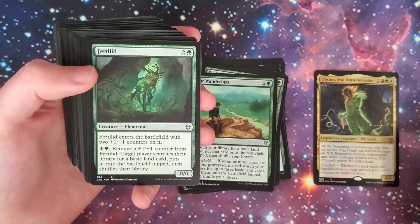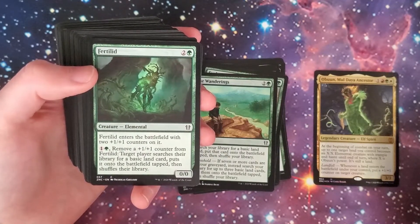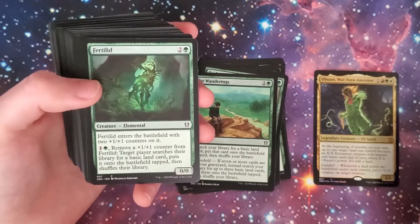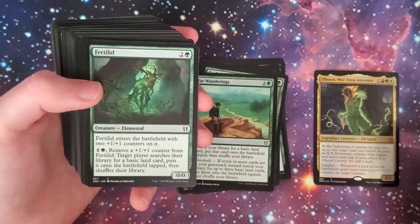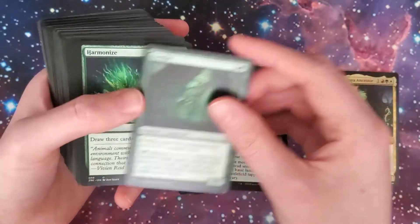Fertilid: enters the battlefield with two +1/+1 counters on it. For green and one, remove a +1/+1 counter from it — target player searches their library for a basic land card, puts it onto the battlefield tapped, then shuffles. Of course you've got proliferate and other ways to get +1/+1 counters on there, so more land searching.